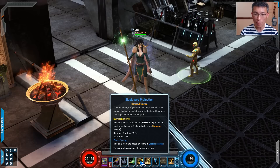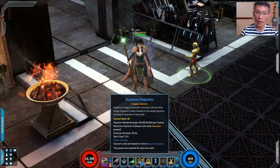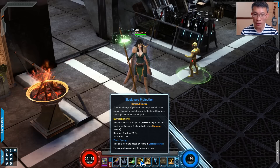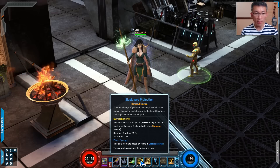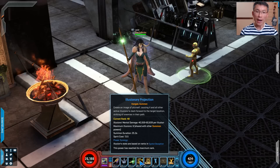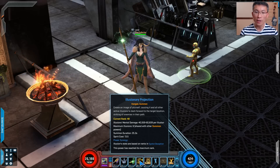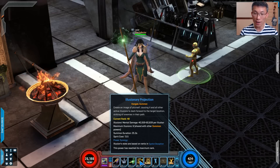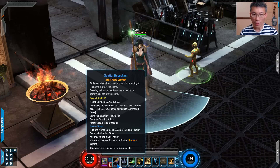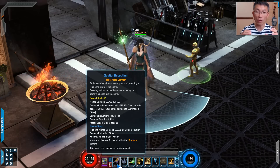The great thing about using Spatial Deception is that I can spam Illusionary Projection. If you've played Loki you'd know Illusionary Projection consumes a lot of spirit. With this basic power I can use it as a filler to fuel my Illusionary Projection to churn out a lot of illusions. And now that illusions are not consumed by Arcane Rune, that is really good.